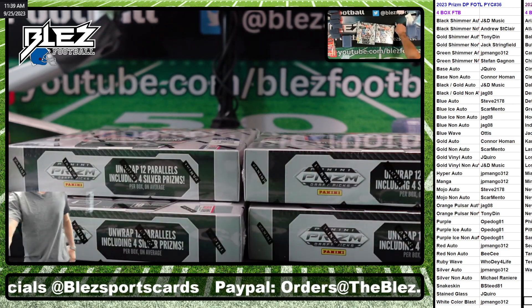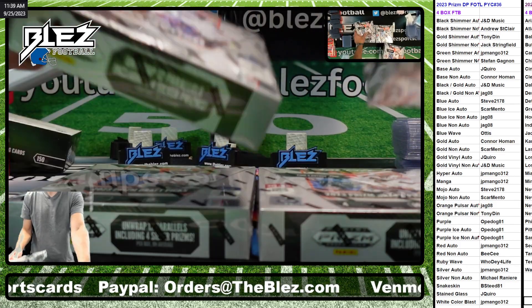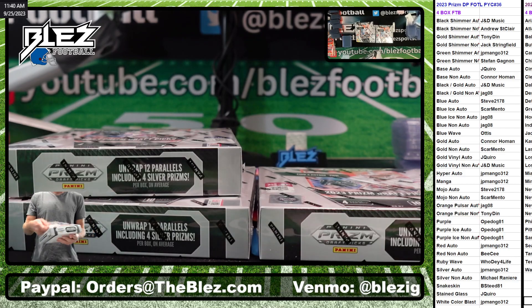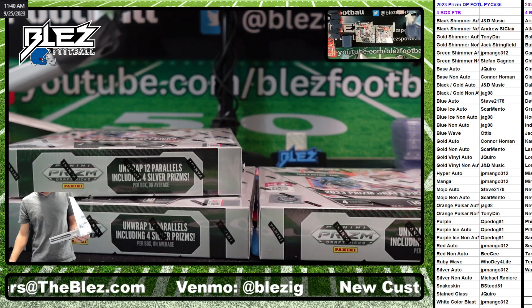All right, draft picks. This room's waking up. Draft picks first off the line. Four box. Number 36. Let's guess the short print for 20. Manga Stain Glass or Color Blast.